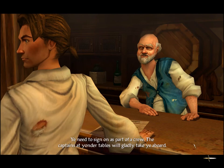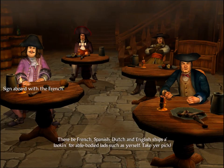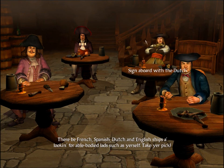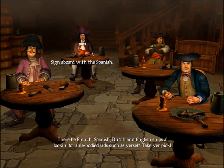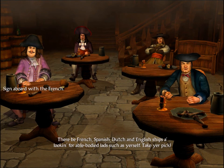Now we get to choose which country we start off affiliated with. We have the French, which are not a bad choice — about the same actually between the French, the English, and the Dutch. The French I believe start off at war with the English and the Spanish. The Dutch start off at war with the English and the Spanish. The English start off at war with about everybody — I'm probably wrong about that. The Spanish start off at war with at least a couple of factions and tend to stay at war through the entire game, which is a good thing. The bad thing is if you play as Spanish and want to rescue your family, you're going to be sinking Spanish ships. So let's go ahead and sign on board with the English.